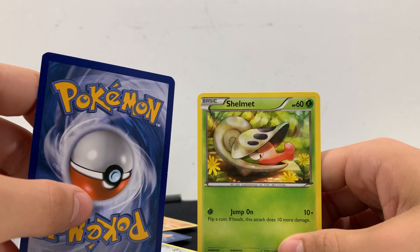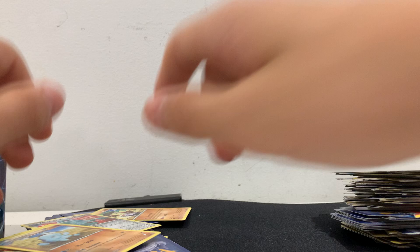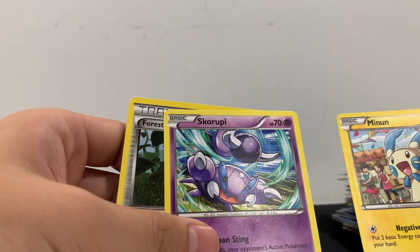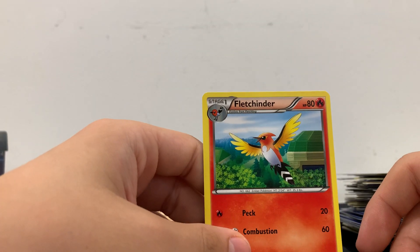We got Shamet, then we got Quagsire again — not shiny. We have Blacksmith. Then we got Forest of Giant Plants. Skorupi and Minun. We got Fletchling — Fletchling.